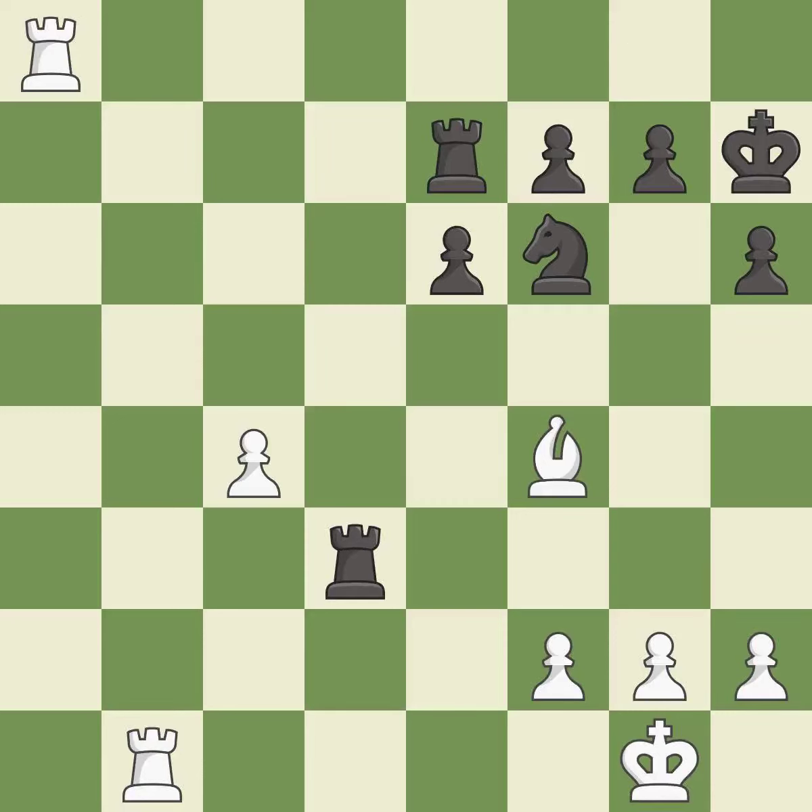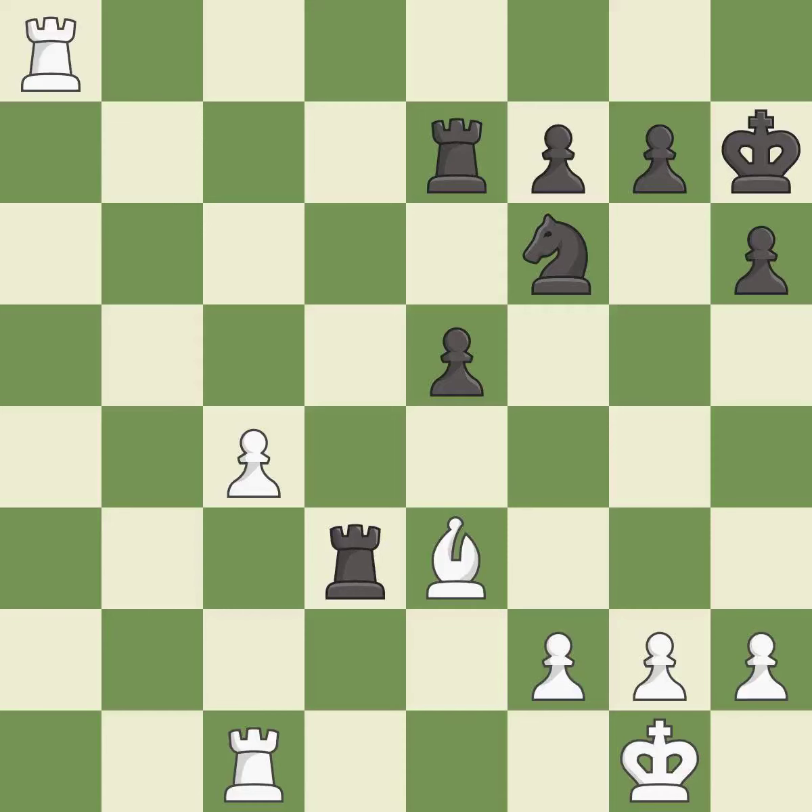This steps away from the checking rook — it is best. Very precise — it is best. This kicks an opposing bishop — it is best. This moves the bishop to safety — it is best. This threatens to win a pawn — it is best. This stops the opponent from being able to win a pawn — it is best.